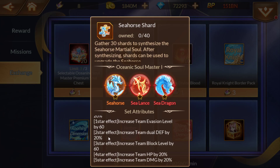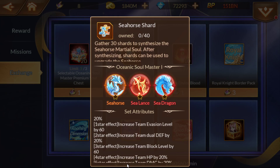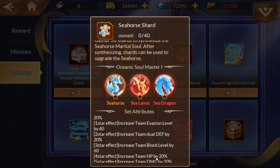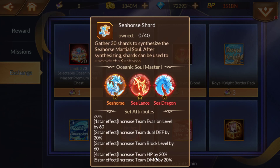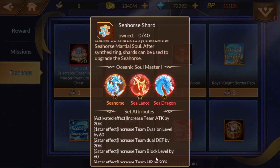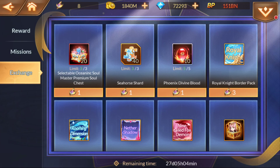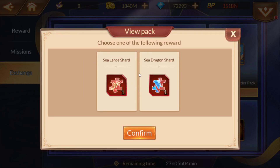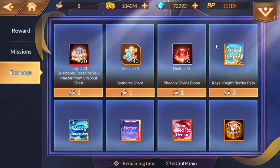Just no stars gives you a 20% attack boost — team attack by 20% — and that's just getting all three of them. You don't even have to star them up. And as you can see, these are high percentages: Attack by 20, Dual death by 20, Team block by 20, Team increase HP by 20, and the final effect is entire team damage by 20%. So that's just some pretty high level buffs. Which is why they've made this set a slow set — it's something to work on.